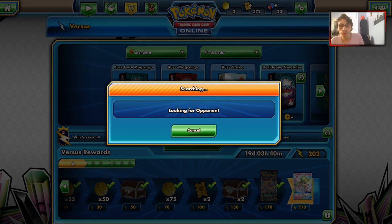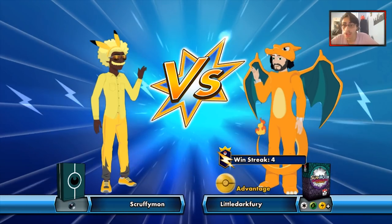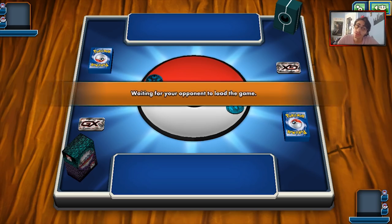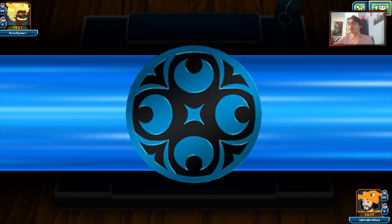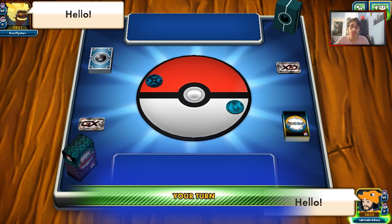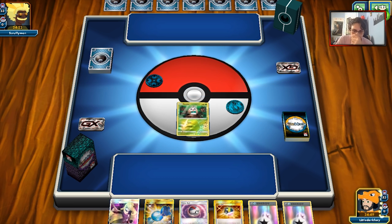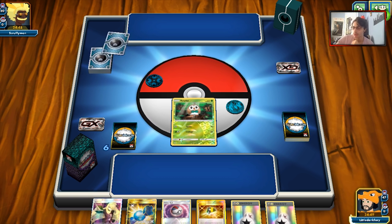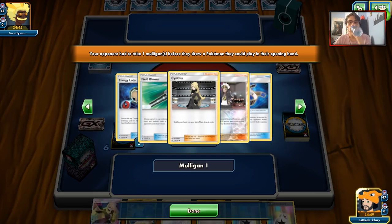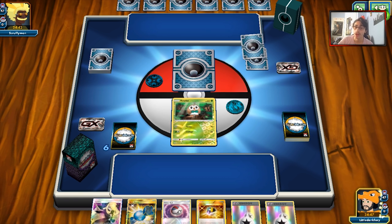Alright, let's take some games with the Decidueye Ninetales deck. First match is up against a Dark deck — might be a Zoark deck, but there's no Psychic or Colas. We win the coin flip, and start with Rowlet with a DC in hand, so technically we have a turn two Decidueye — a good hand to Lily. Our opponent has three Energy Lotto, which is a lot.